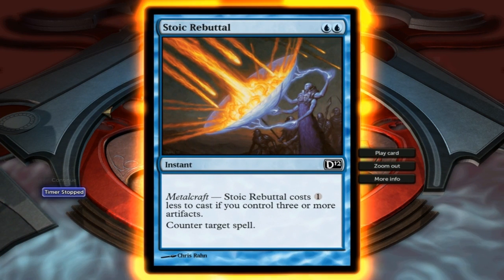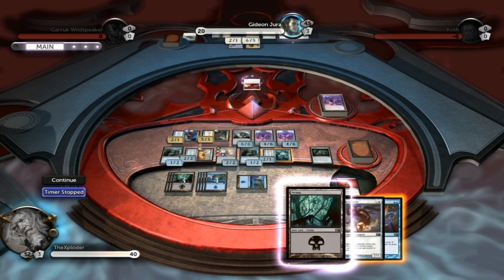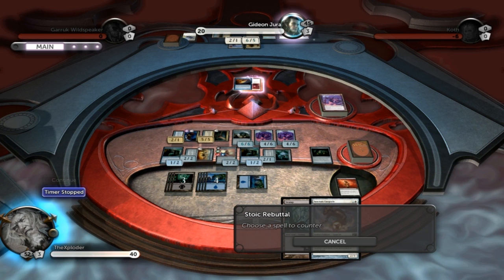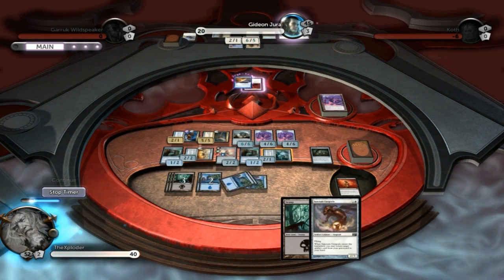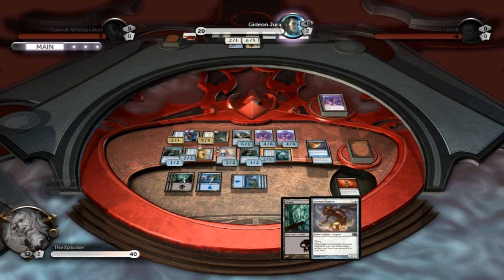Using Stoic Rebuttal — which costs one less if you control three or more artifacts — and it counters a target spell, which can also be used on monsters. Because technically, summoning a monster is a spell. Who'd have thought? So — denied! Sit back down.